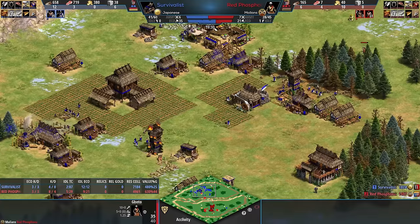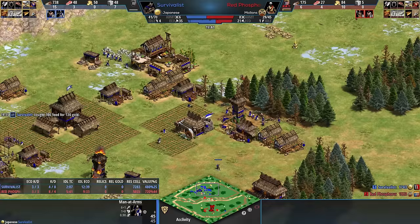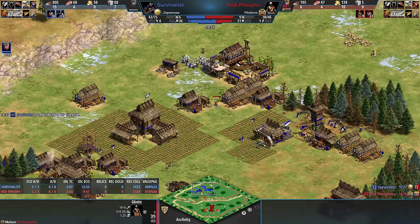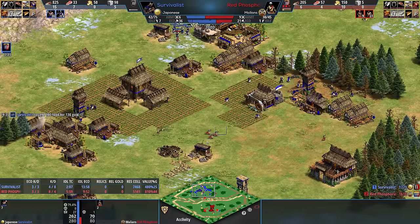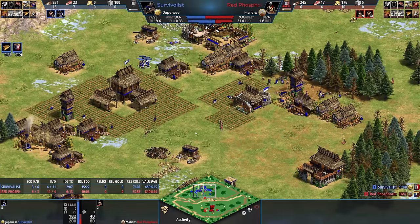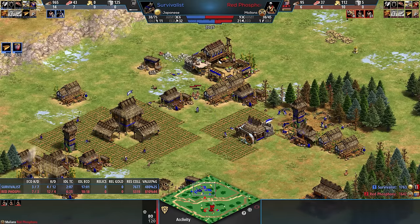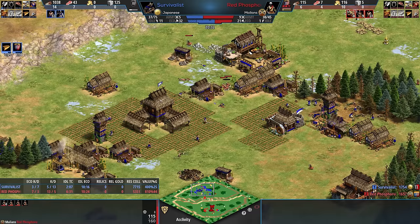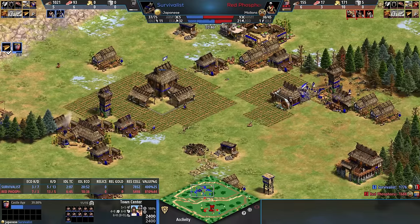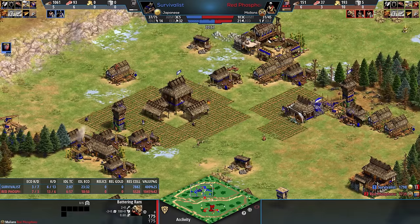Survivalist has collected 2,000 more resources. The next Gebeto went over to take out the man-at-arms, so Survivalist runs away. We now have a siege workshop being built from Phosphoru. Survivalist once siege-towered villagers to build a castle on Arena — the castle couldn't be built and he was trapped. But Survivalist is probably best known for Byzantines — you'd just pick Byzantines and the games go late. The other thing is Siege Tower. These Gebeto have good micro so far from Phosphoru, but it's 21 villagers against 33. Phosphoru has to be careful not to lose these Gebeto. Now we have a Ram on the way — Phosphoru loads up six Gebeto into the Ram for his hit-and-run tactics.